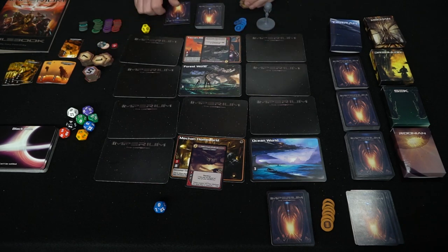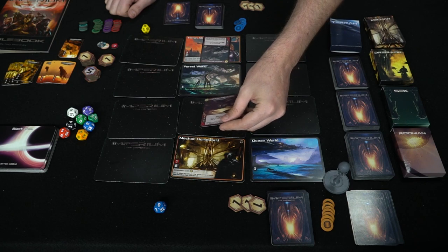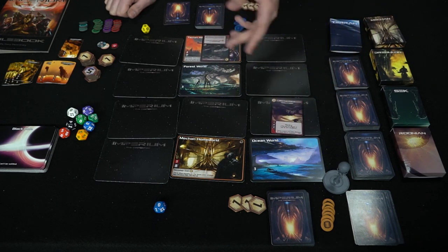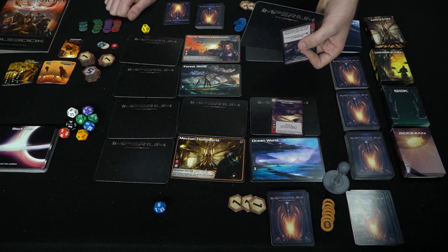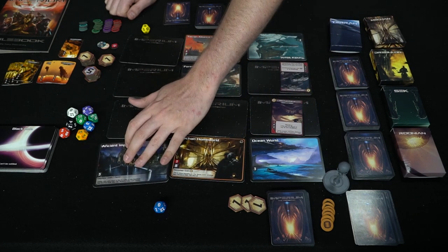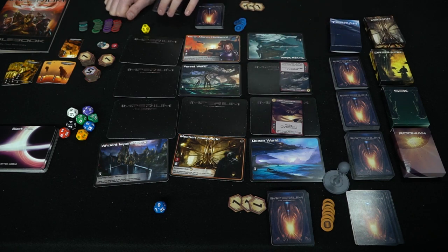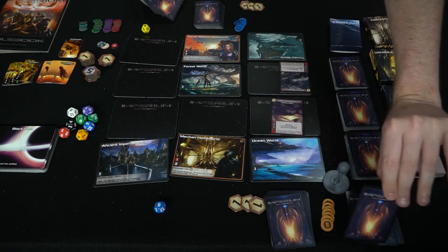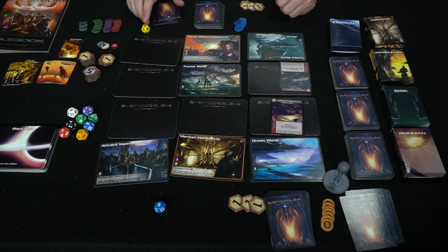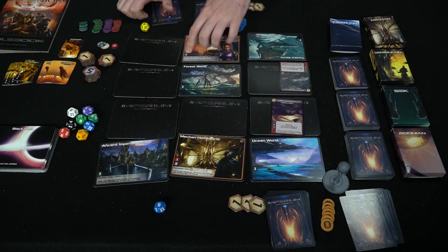The game continues back to the production phase — everybody gets more resources because they have more locations. Then on to the movement phase, and some ships move at the end of the turn as well. If you have a ship on a location you own, you can secretly look at adjacent unexplored locations — basically discovering new worlds. Then the develop action again: settle adjacently or use develop actions. For example, this one grants an additional currency, which is quite useful.